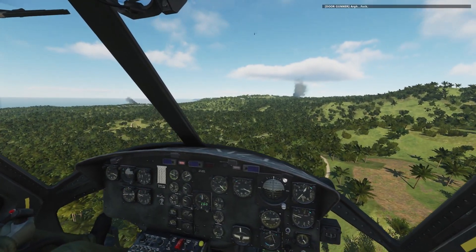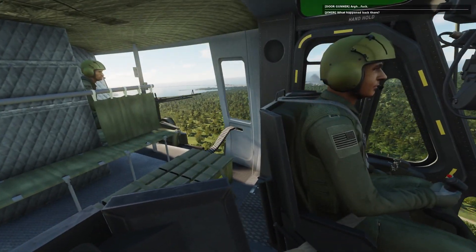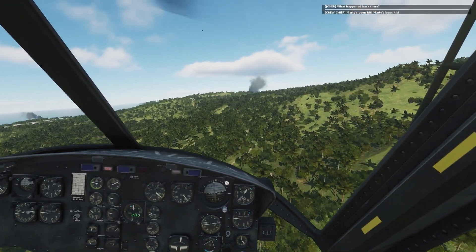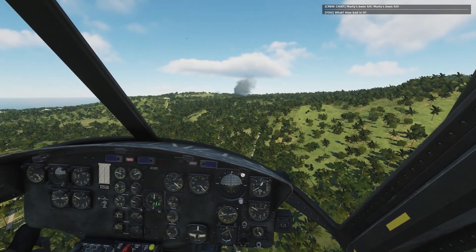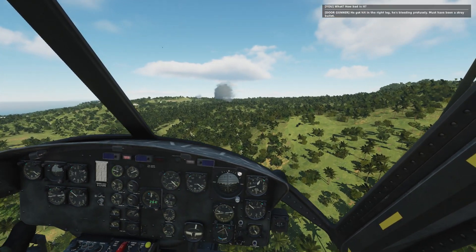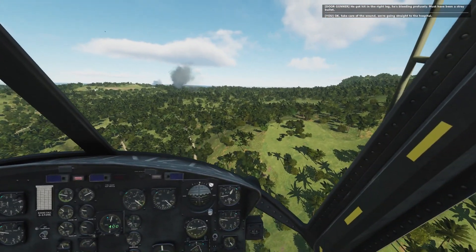Oh. What happened back there? Mortis went hit. What? How bad is it? Guy hit in the right leg — he's bleeding profusely, he must have been hit by a stray bullet. Okay, take care of the wound — we're going straight to the hospital.